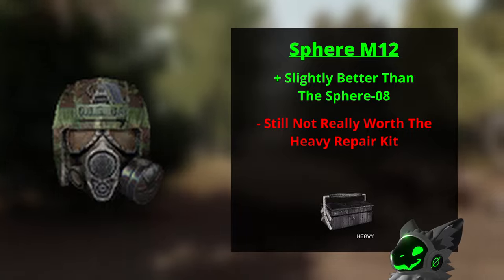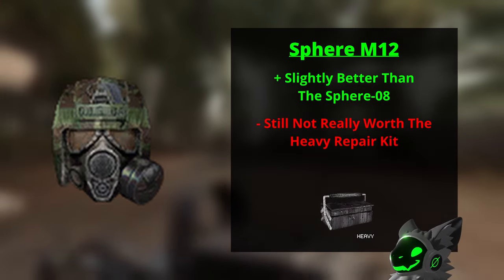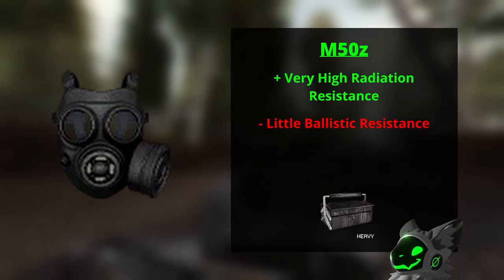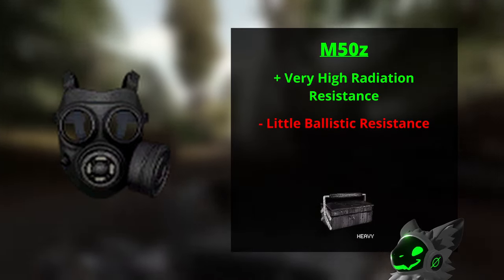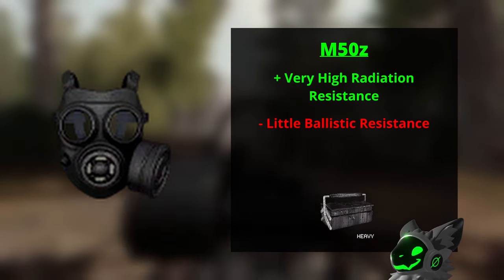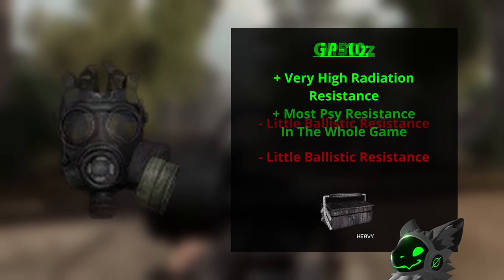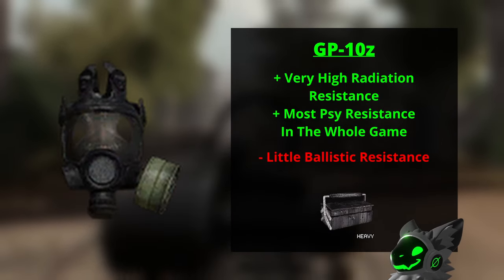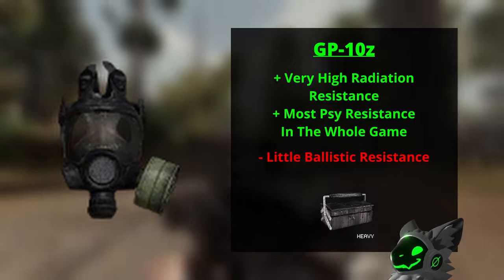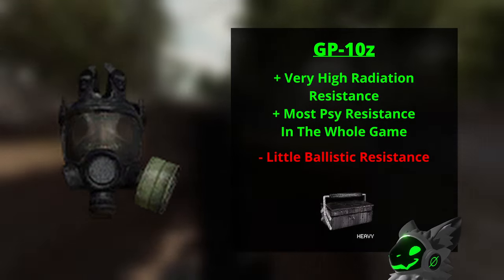An upgrade from the Sphere is the Sphere M12 with overall slightly better stats than the Sphere 08. The M50Z is primarily a gas mask as it has very high radiation resistance with little ballistic — and as I said earlier, I rank these types of helmets higher since helmets are mainly used for radiation resistance. Similar to the M50Z is the GP10Z, where every stat is better except for ballistic resistance which is the same.